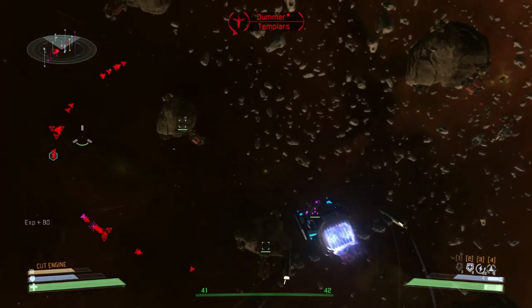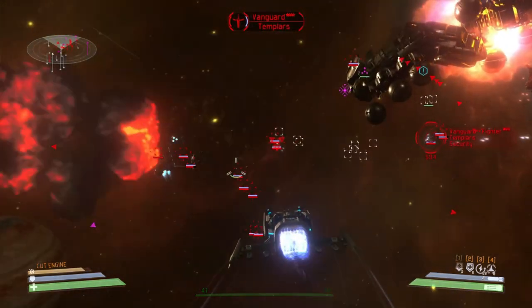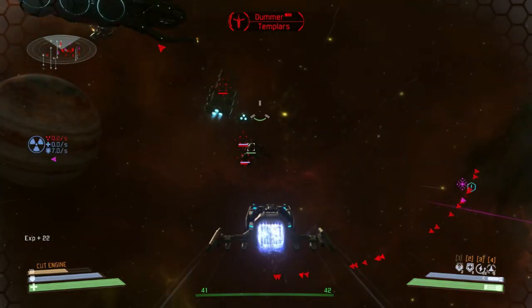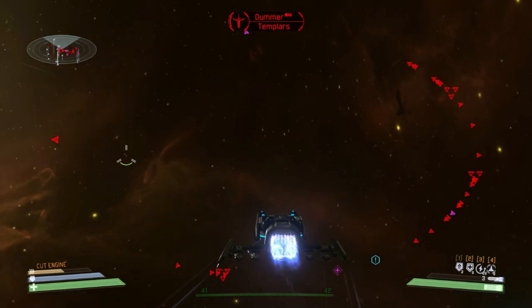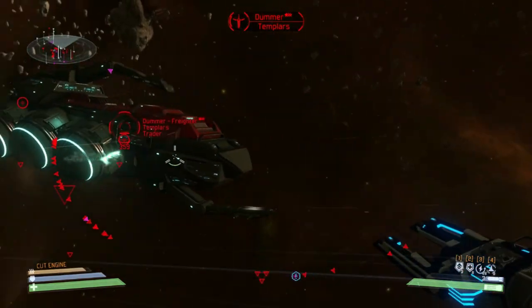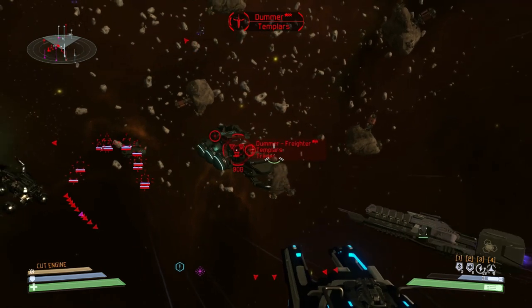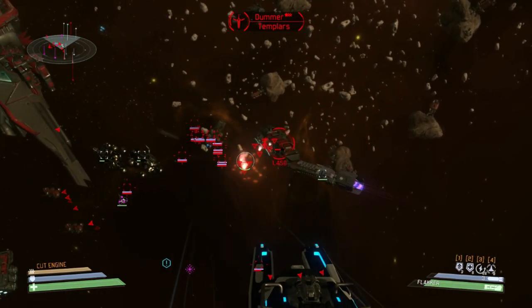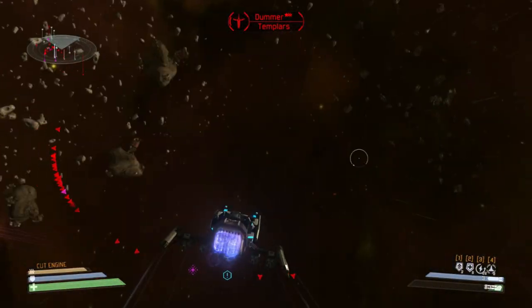We just used one of our booster items — a shield booster to enhance our shields. And we just fired a torpedo against the capital ship. Torpedoes are incredibly powerful missiles, very slow but powerful, specialized to destroy capital ships. Always bear in mind you should have them in your inventory when you're attacking capital ships.